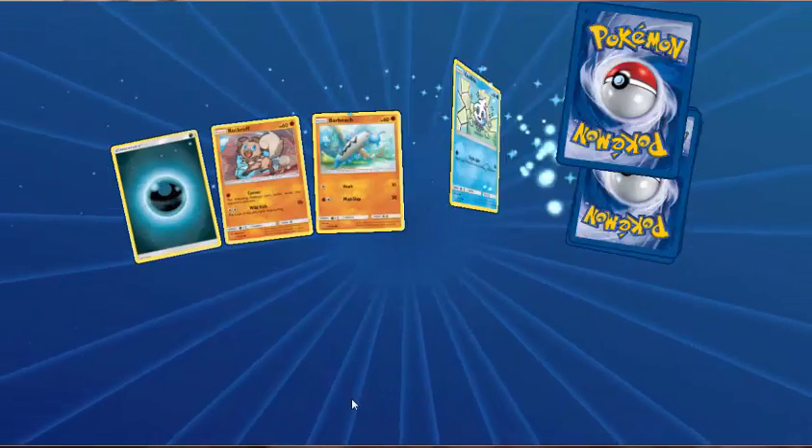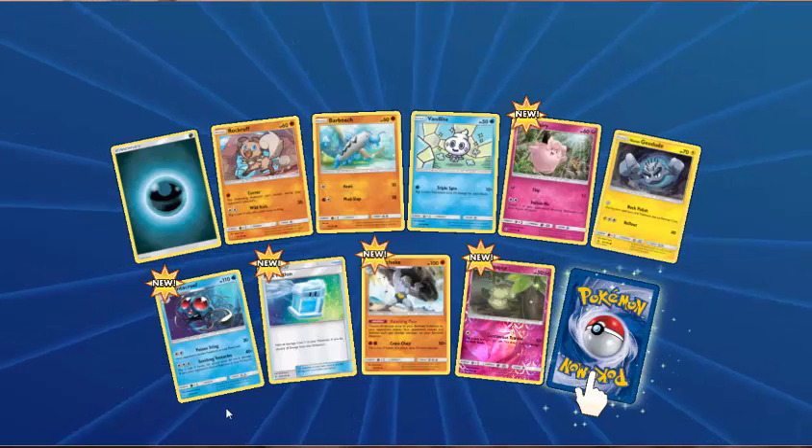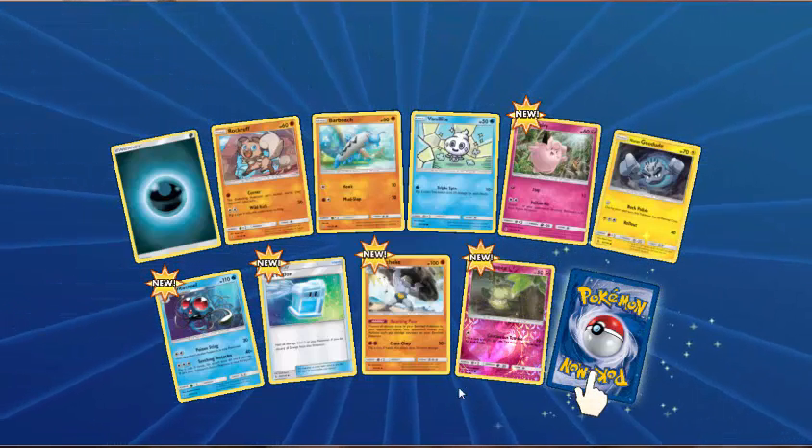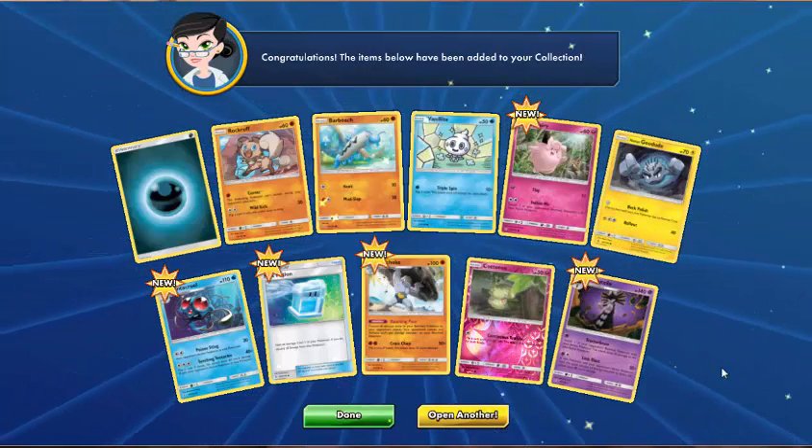So next pack — got five more to go after this. We've got Dark Energy, Rockruff, Barboach, Vanillite, Clefairy, Alolan Geodude, Tentacruel, Max Potion, Machoke, reverse holo of Cottonee, and the rare is Gothitelle. Cool.